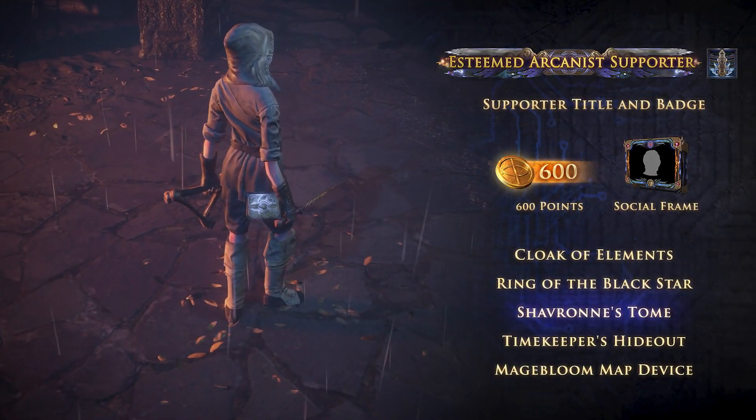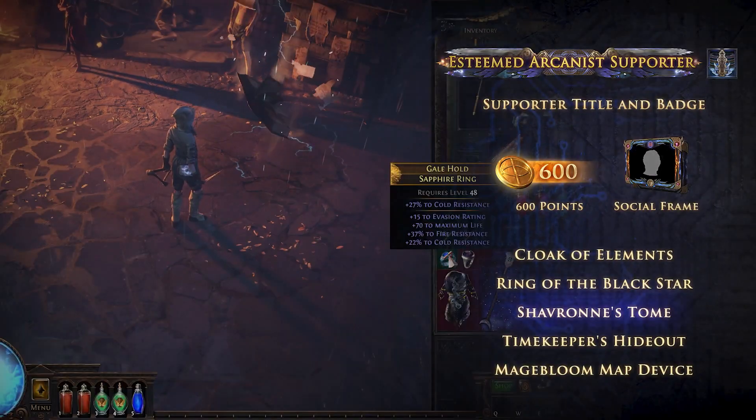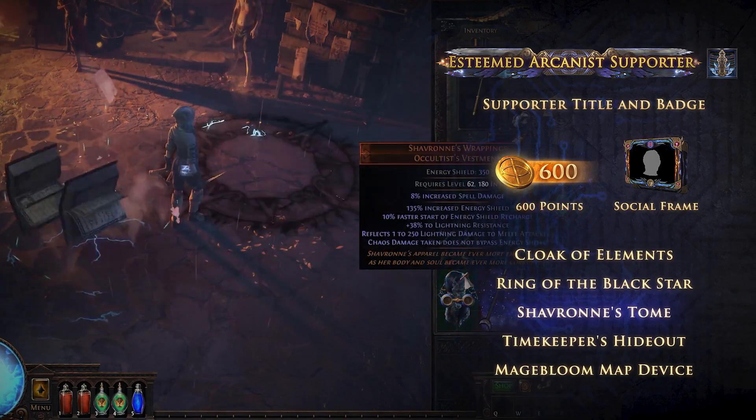The esteemed Arcanist pack contains Chevron's Tome. With this equipped, identifying items will cause exploding books to appear nearby.